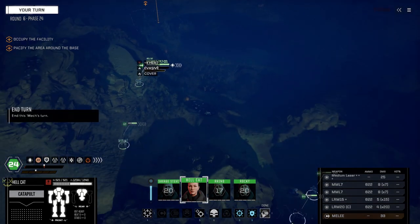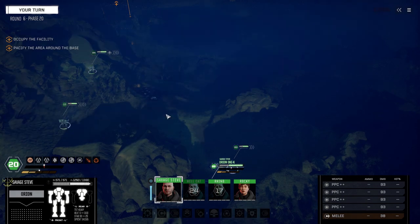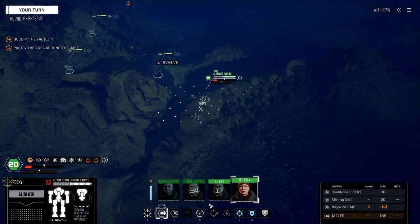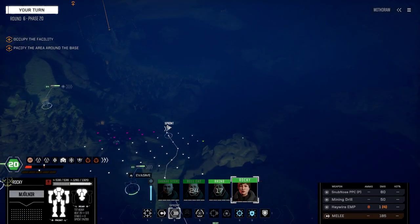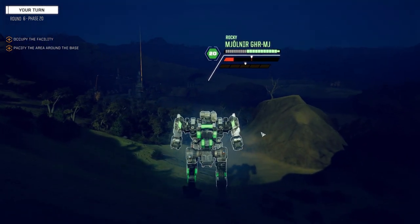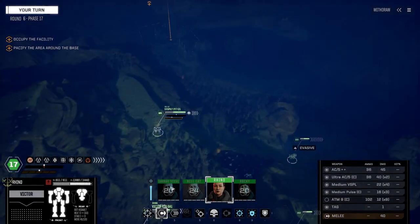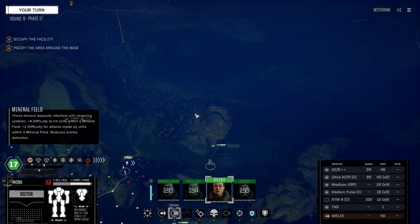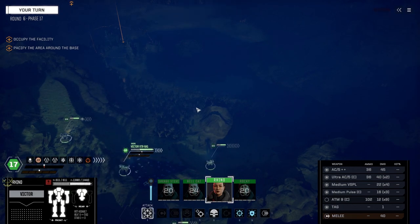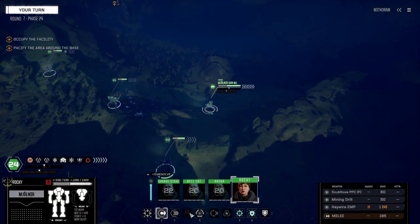Additional enemy forces in the area — I know where they are, done this map plenty of times. Waiting for orders. Let's get you down. Gotta be able to spot the enemy — they're across the river here. Let's move down a bit. I don't think the Catapult needs to, but the rest of us kind of do.